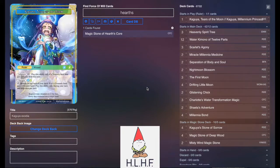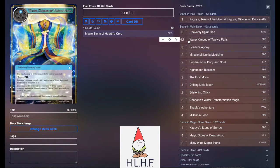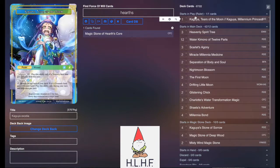First up we have the Kaguya — I nicknamed it Kaguya Exodia — but it's the Kaguya Kimonos list. The design of this list was purely to avoid killing my opponent with kimonos. I just wanted to get the 12 kimonos out because if you have like 8 kimonos it's pretty much lethal on any creature that you stick them on. But I wanted to try to see if I could get to all 12.